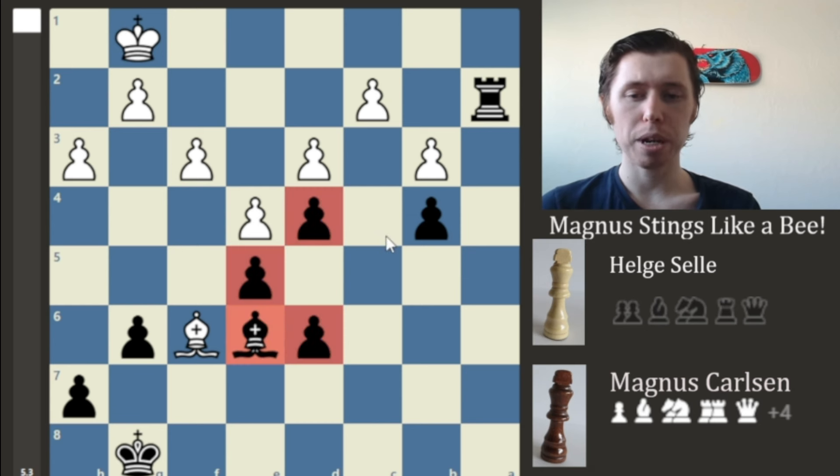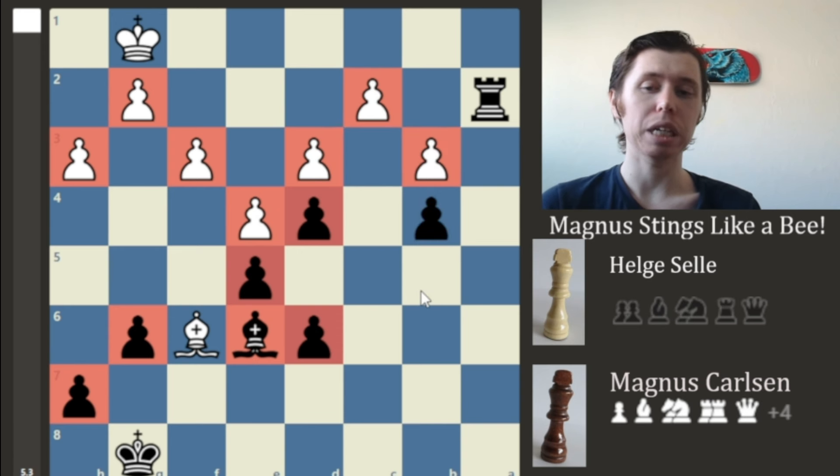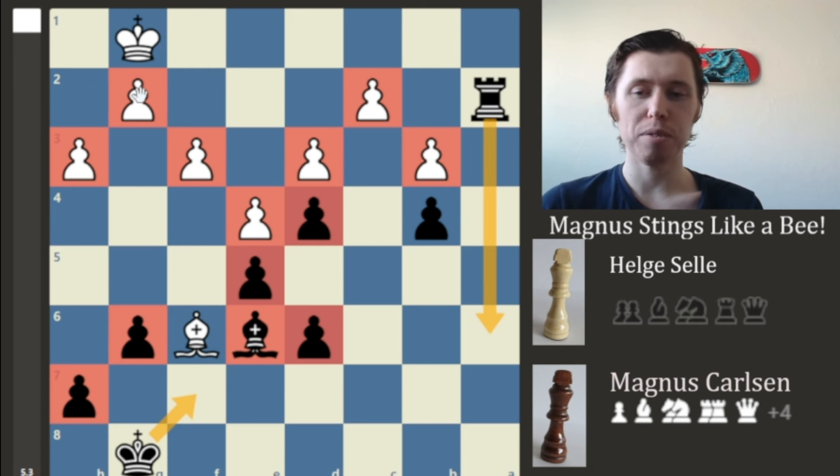We are now in an endgame where Magnus is up a Bishop. Looking at the pawn structure, Magnus has 6 pawns versus 7 pawns for Magnus' opponent. Magnus' opponent's pawn structure does look nicer, but the problem is there's nothing you can do. If you try to touch the D6 pawn, Magnus will simply bring the Rook back, bring the King up, and defend everything. These pawns being backwards and so far apart means the King cannot defend both the pawns on the G2 and C2 squares. Consequently, Magnus is in a winning endgame.